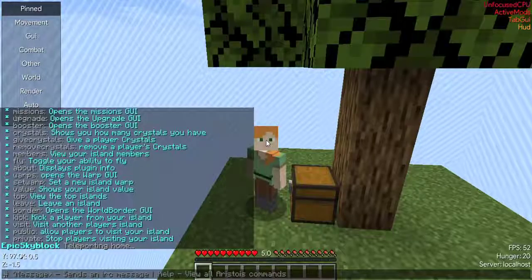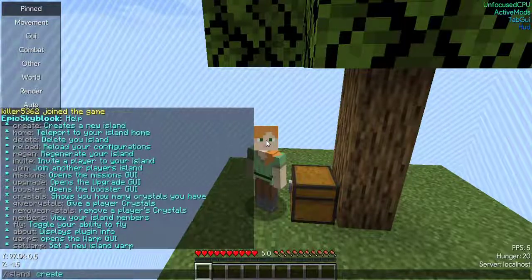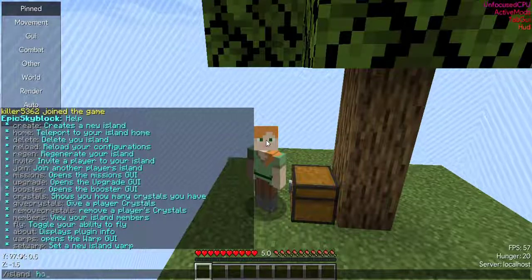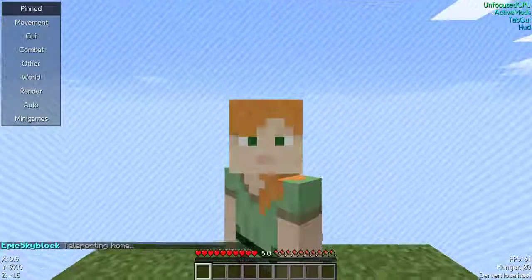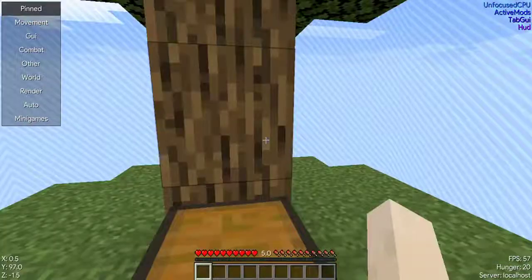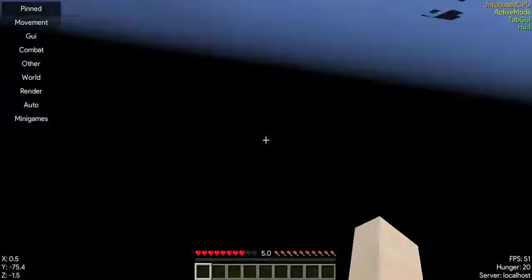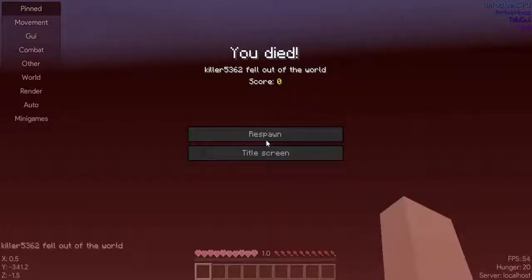Right now these are the player commands, not so much for the owner, but still good to know. Slash island home teleports you to the spawn of your island. If you do island delete, it's going to get rid of all of your blocks and send you into the void for you to die. Once you revive, you'll end up in the normal world and you can create your island again.